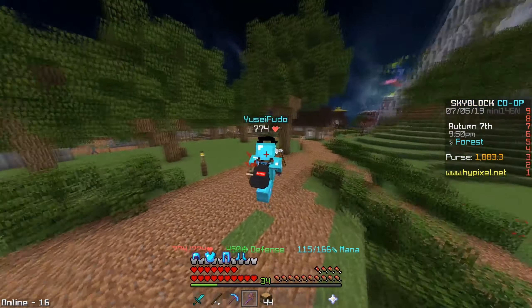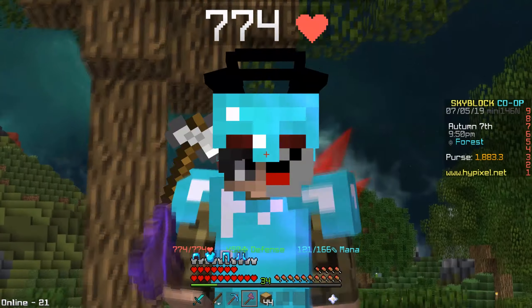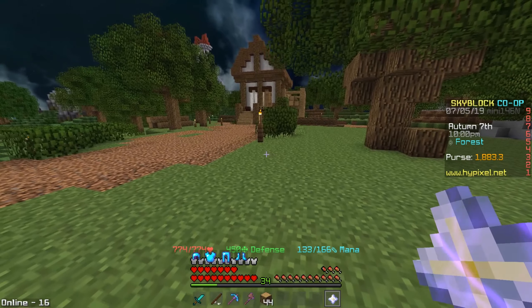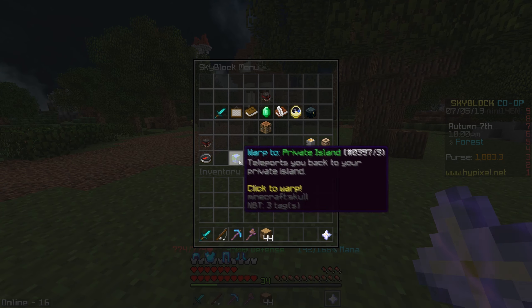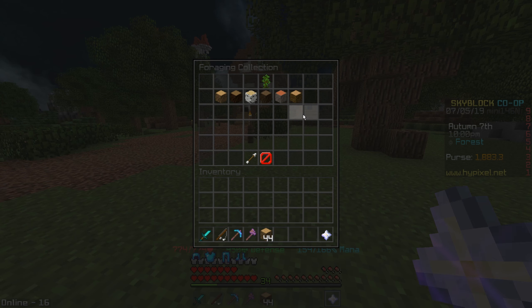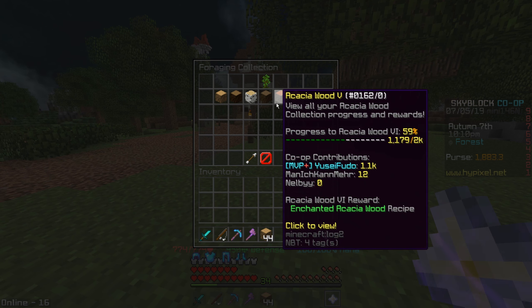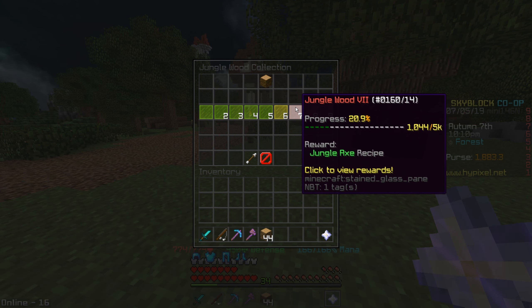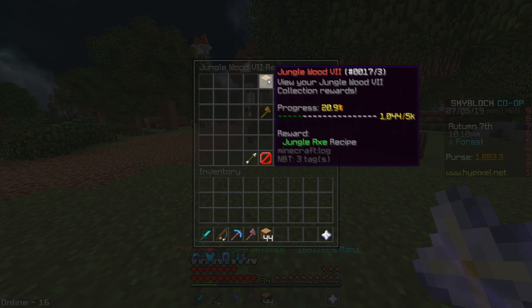You may be wondering how do you get this thing, how do you craft it? It's really easy. First you go to the star, then go to Collections > Foraging, and then you find jungle wood. You'll see that this is Jungle Wood 7.